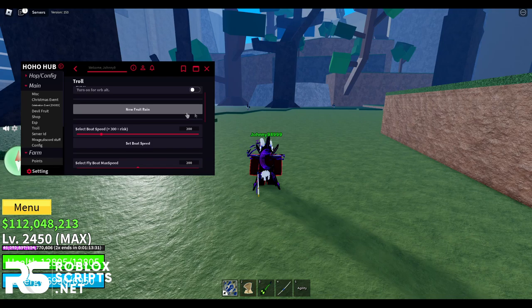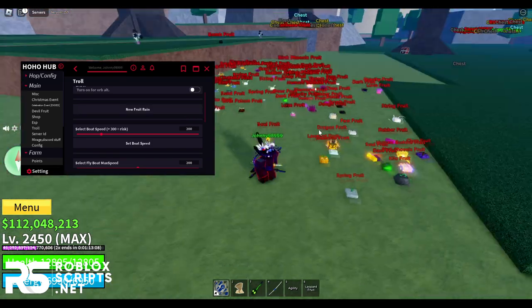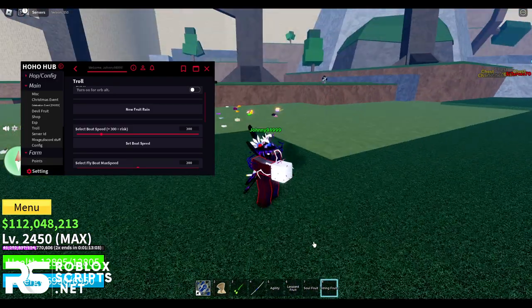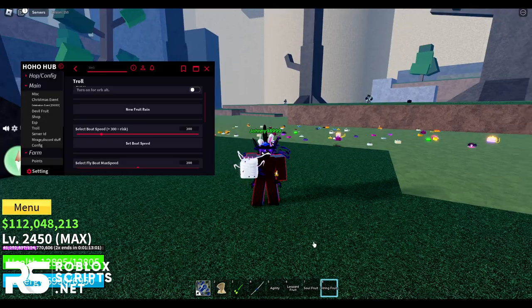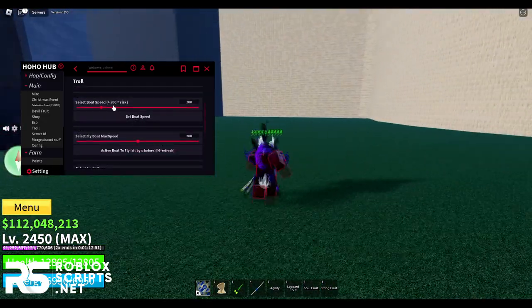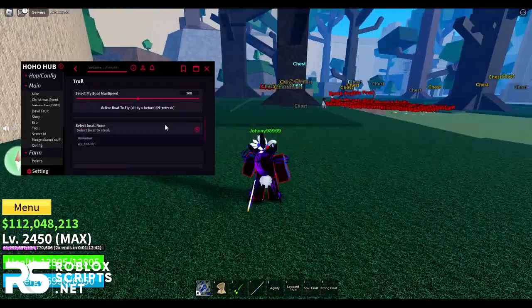You can rain fruits — once enabled, fruits will rain around you, which is really cool. You can actually use these fruits in your hands to show them to friends. You can also change your boat speed — I wouldn't recommend going above 300 as that might get you kicked. You can make your boat fly too.